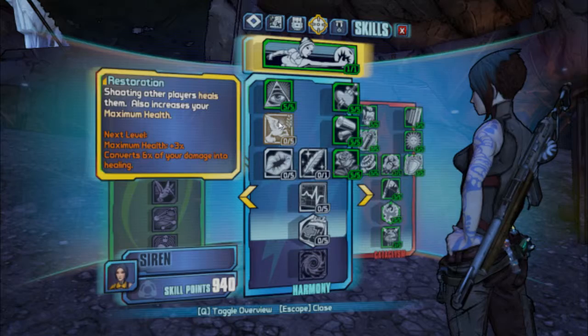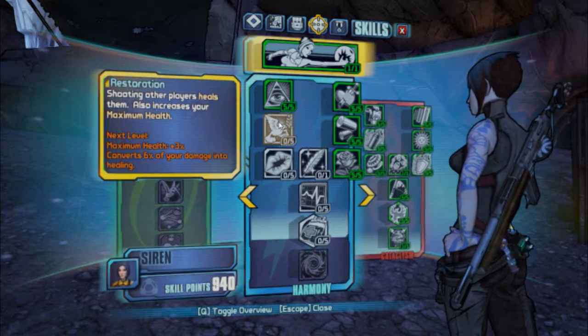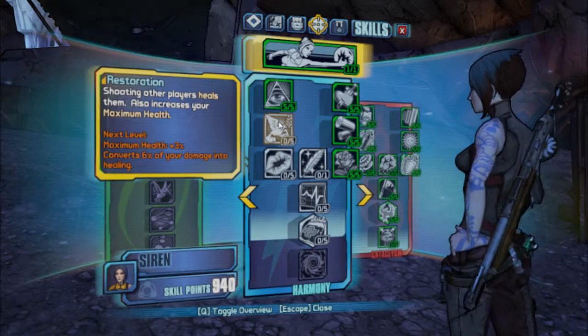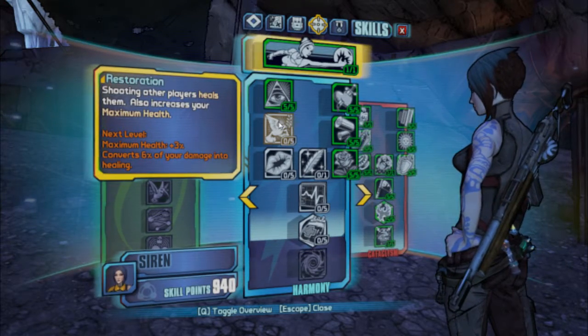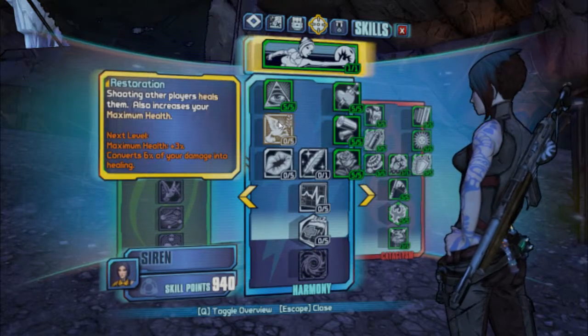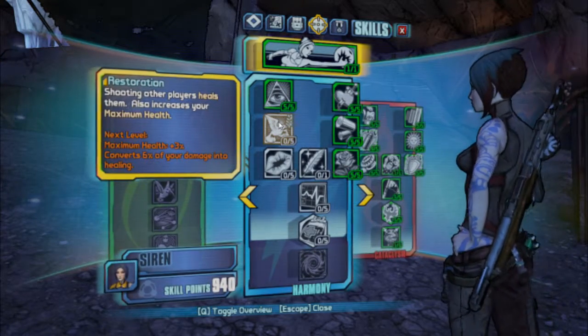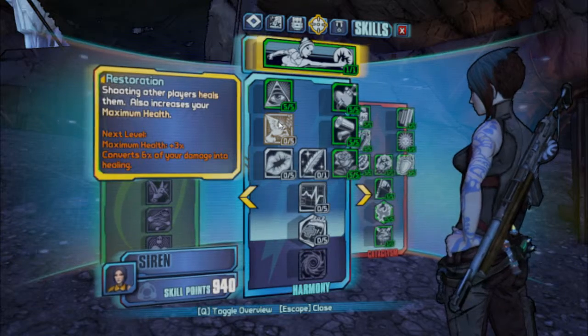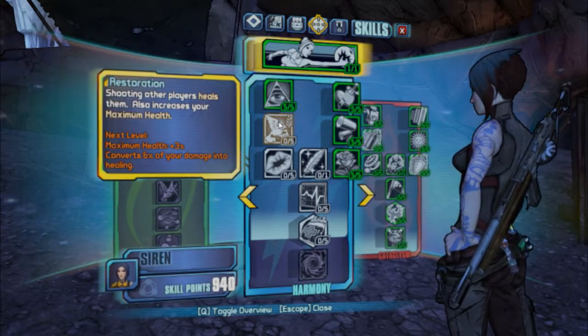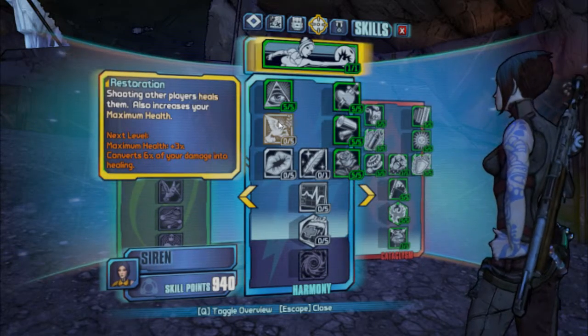Hey guys, this is 8bit with you today and I would like to show you the restoration skill preview. Basically what it does, it should just increase your maximum health, and in case you learn this skill, you can heal your allies by basically shooting them. I'm more than sure you've seen something like that. Unfortunately I'm playing alone so I won't be able to show you the healing part.